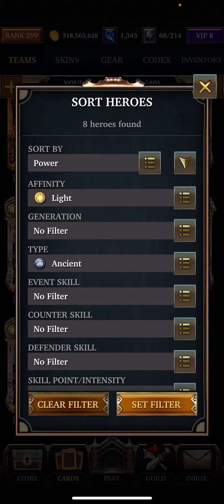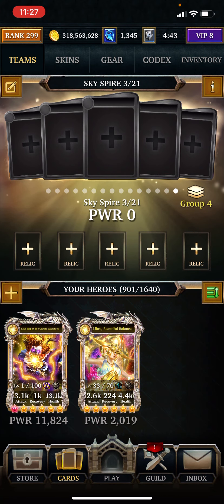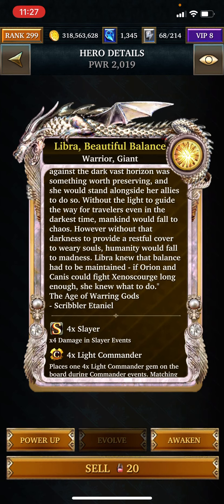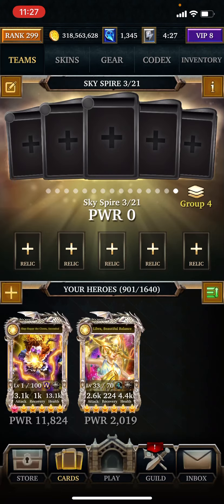Next is Giant. I think I know what I have in there, but I'm not sure. So she's going to apply Empyrean Balance to one Giant Hero, which is going to be herself because she's the only one I have.